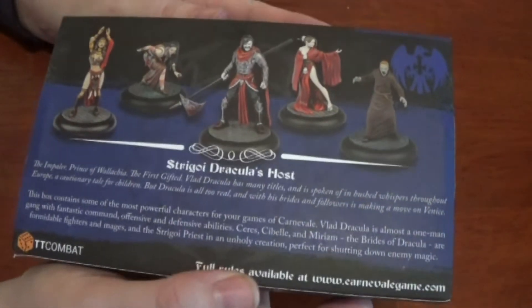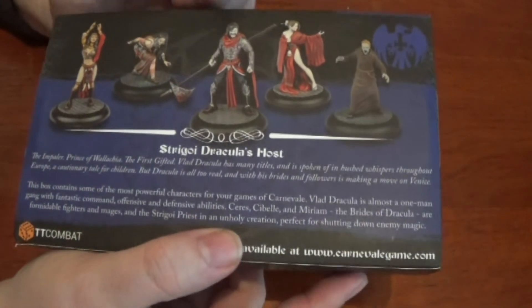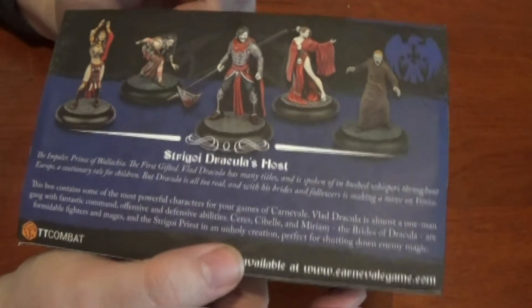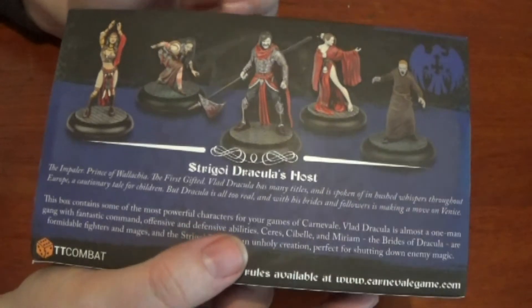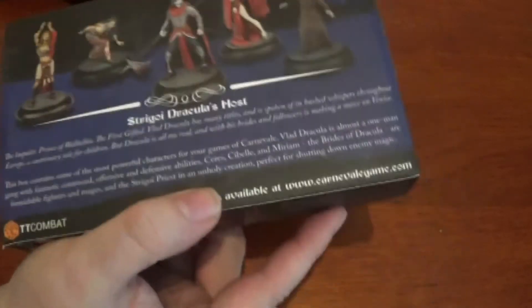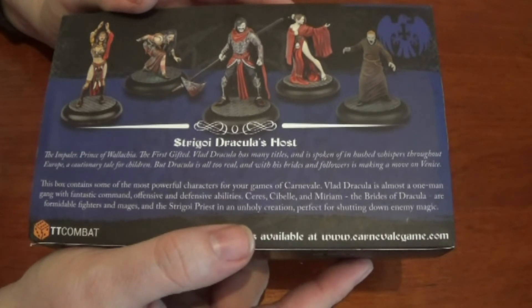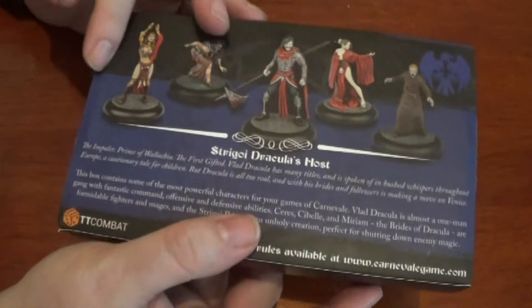I do like the little boxes actually. I didn't know how they were going to come. I thought these were going to come as single-part models, and then when I was looking at the price I was thinking, oh these are characters, they're going to be like ten pounds a piece or whatever. You've got 22 English pounds for the whole set — that's pretty good, and that's from the website. Basically this is a box of characters because you've got one leader and the rest are heroes.